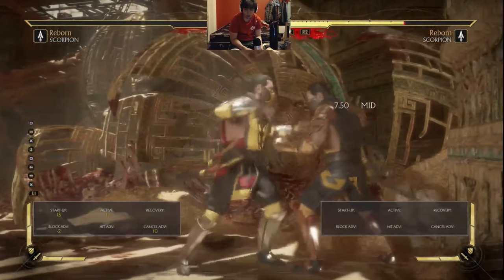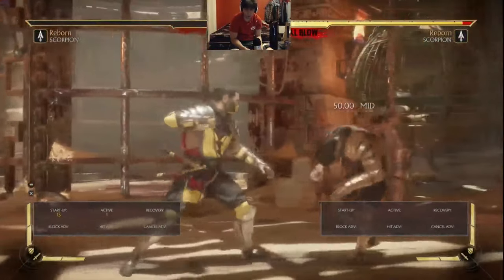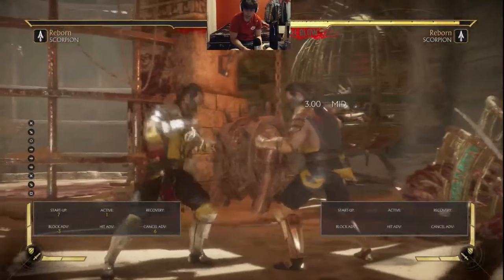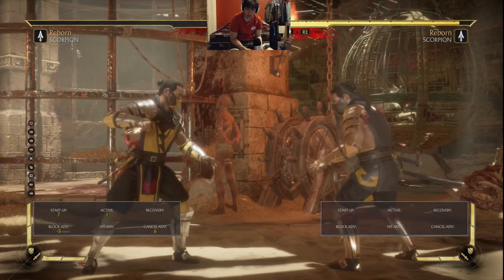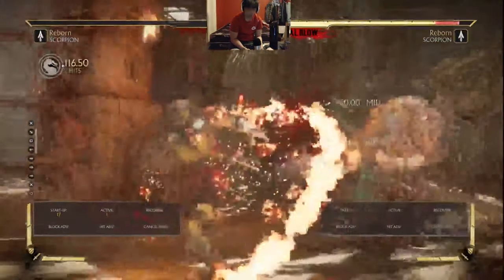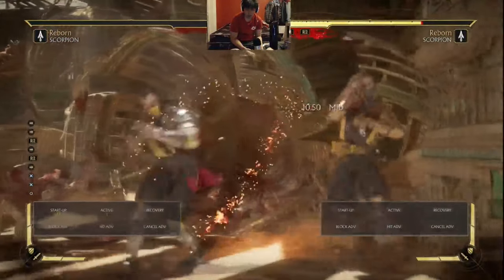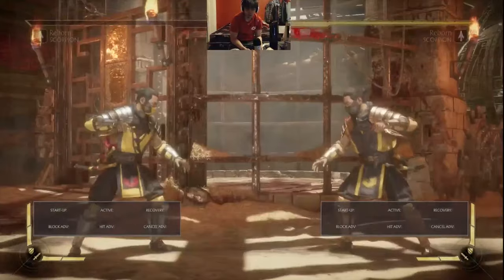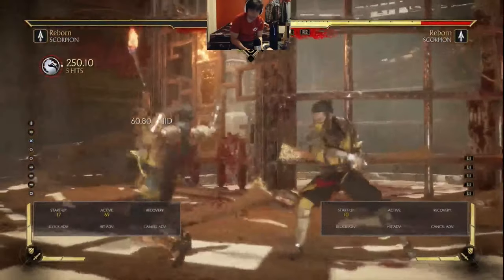So quick that many Scorpion players get away with forward 3 into throw, forward 3 into pokes, and it's with good reason. The recovery is so fast that you can hardly react, and forward 3 has the forward 3-4 string attached to it, which does good damage on hit, is safe on block at pushback with minus 7. And on counter hit or punishes, you can see that it has a cancelable crushing blow attached to it.